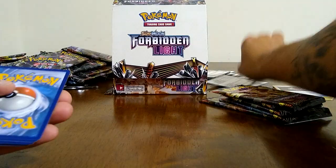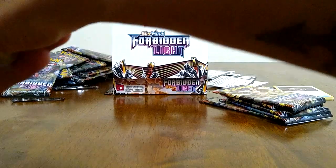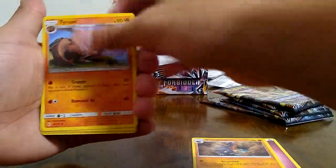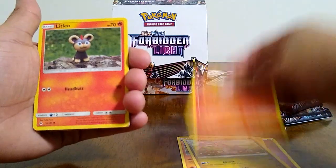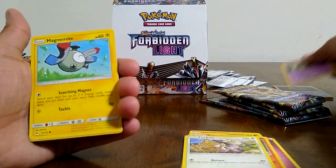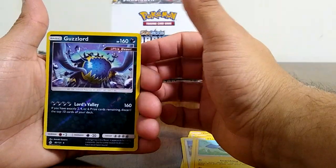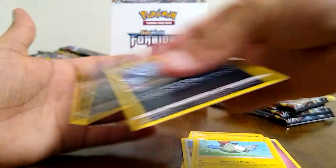Braixen, Scatterbug, Goomy, Dewpider, Flabebe, Espurr, Goomy reverse, and another Torterra rare. Let me just move these cards over a bit. Just a few more packs guys — six more packs. Cover that barcode here so not everybody can take it. Fairy energy, Goodra, Tyrant, Zigzagoon, Fennekin, Litleo, Furfrou, another InK — awesome!